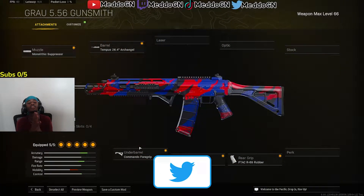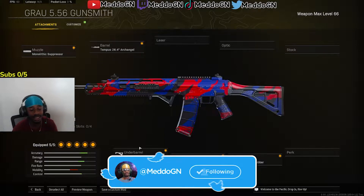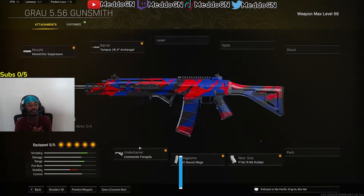As y'all can see, for the GRAW class setup we have today — y'all should already know this class — the Monolithic Suppressor for the muzzle, the Tempest 26.4 Archangel barrel, the Commander for the underbarrel, the 60-round magazine, and last but not least the FTAC R89 rubber grip. That's the full class setup. If you end up using it, hit that like button. Subscribe to the million by 2022, God willingly. Grind to shine — if you're grinding, you're never gonna stop shining. Let's get right into the video.